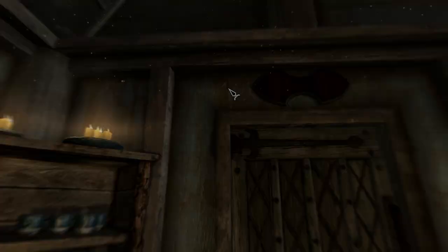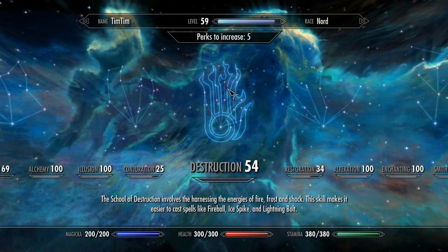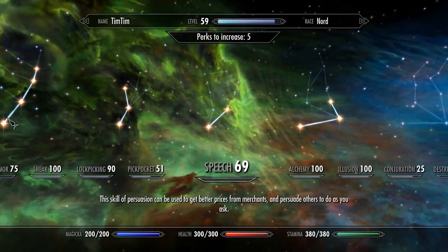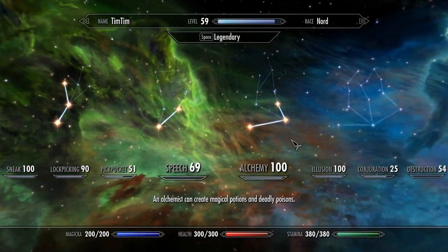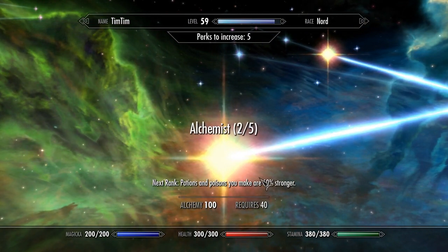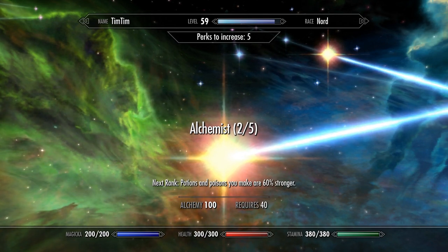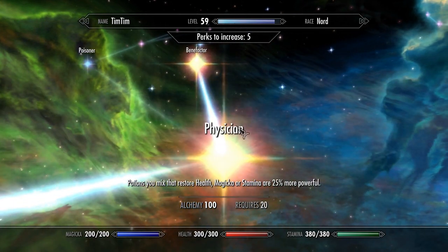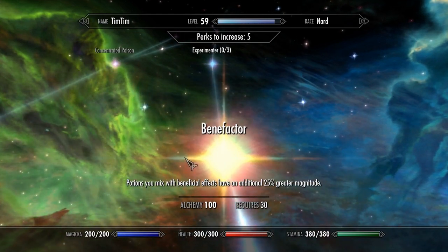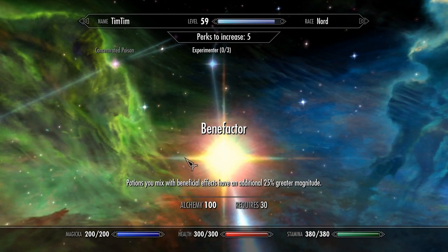You need a couple things in addition to the ingredients to make potions. You need pieces of armor that Fortify Alchemy, and you also need Perk Points in Alchemy. You need level 30 in Alchemy, two Perk Points into Alchemist — making potions 40% more powerful — and one point in Physician and one point in Benefactor. These are what you need to do this loop.